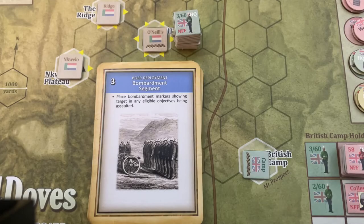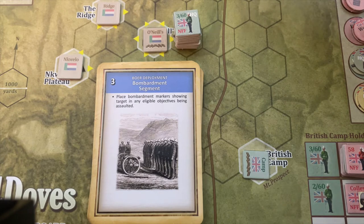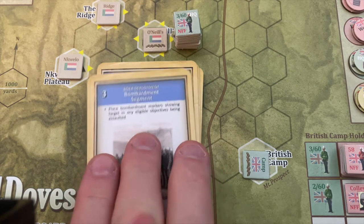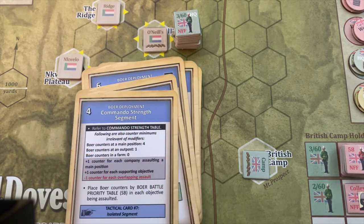Card number three is the bombardment segment. It says place bombardment markers showing target in any eligible objectives being assaulted. However, artillery is out of range — bombardment has a relatively limited range, I think three or four hexes. The British camp is just too far away, so we can't bombard anything with our artillery. That card is skipped. Next is the commando strength segment.